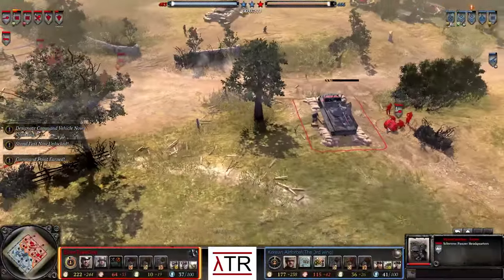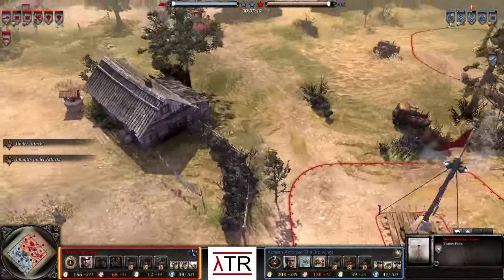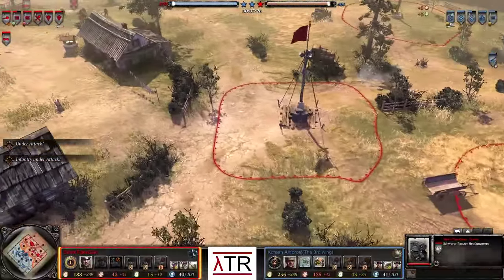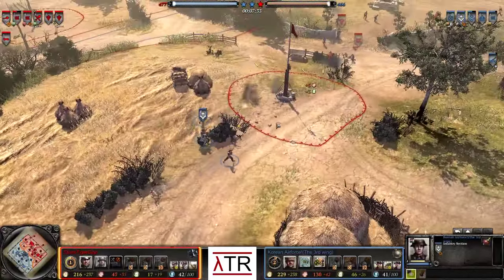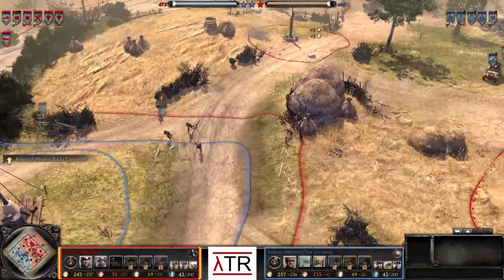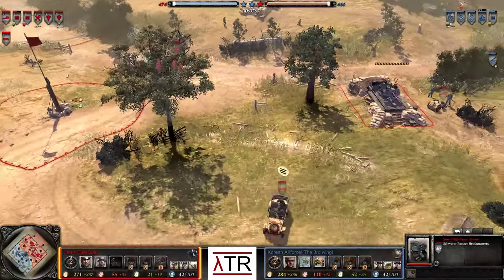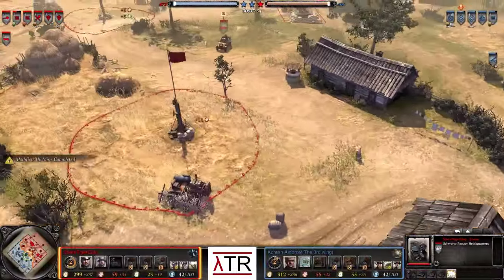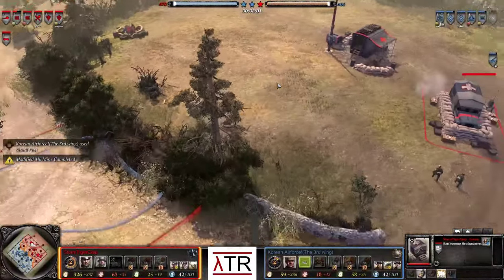Back at base, the Jäger Panzer Headquarters goes down for SturmTigerJiap out in the open — in a position where it previously would have defended the victory point, but given the point's new location, it won't do as much. It could have been moved to cover the fuel and the victory point behind the house instead, though putting your building in front of a house is risky. The battle group headquarters has already gone down, and we see an infantry support gun on the field for GF, along with two MG-34s.